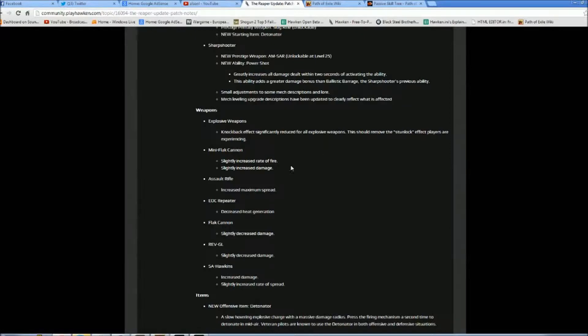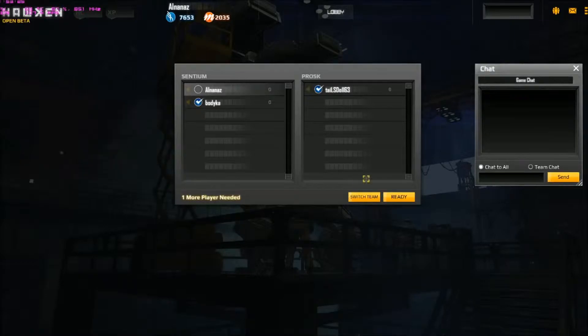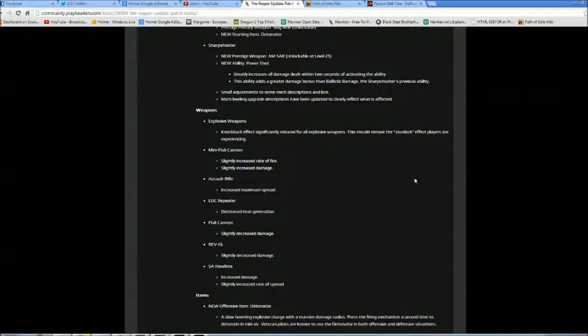I haven't had the chance to try the knockback change yet, so I'll try it out in this game hopefully. I think it will be a good thing that they removed it, but I don't think they'll remove it completely - so we shall see. The mini flak cannon has increased rate of fire and increased damage, so we'll see more people using it on the scout. For the assault rifle, they increased the maximum spread, so it's not as accurate as before where you just hold down the button and it shoots where your reticle is.